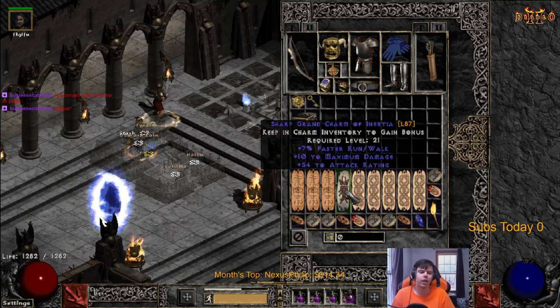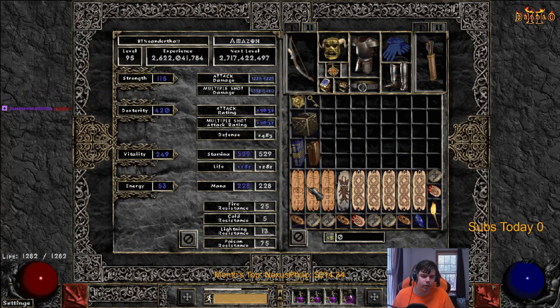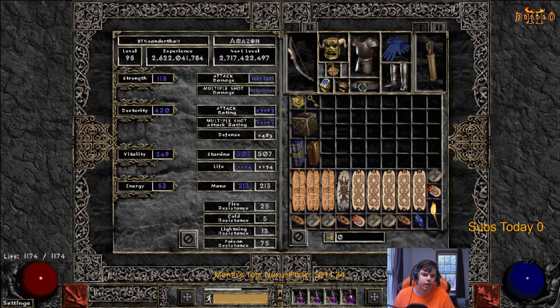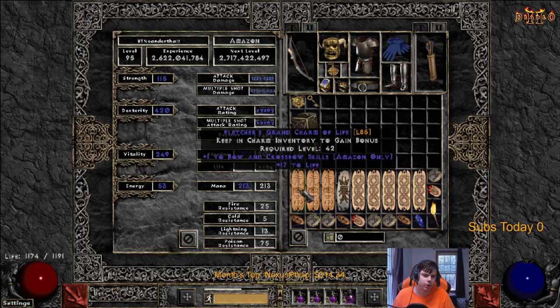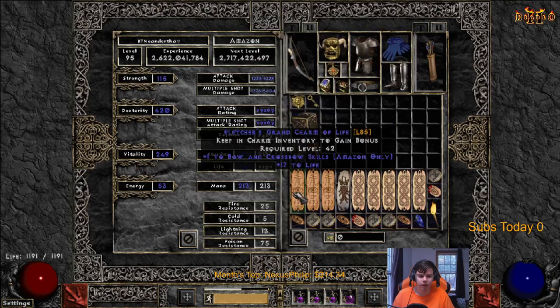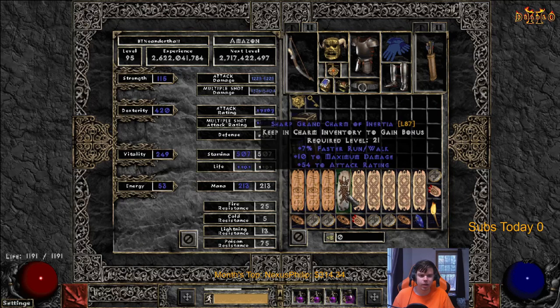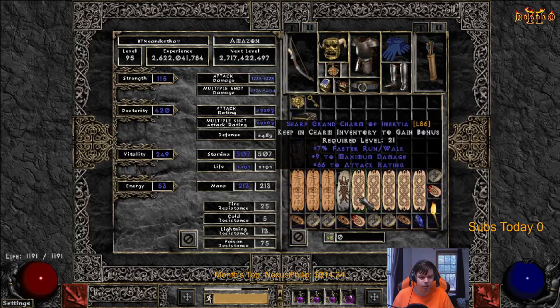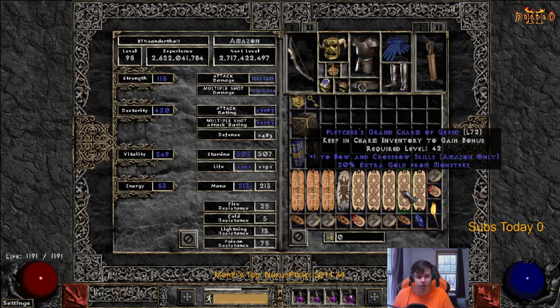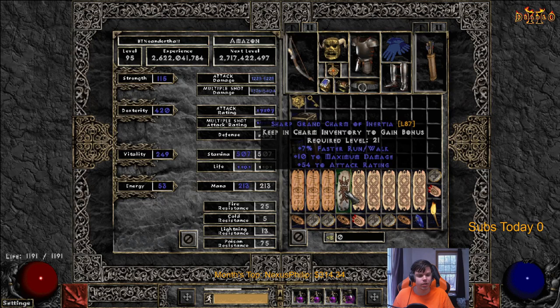Bone crossbow skillers have a higher average damage. Max damage charms are used for more characters so they're more expensive. When I take a bone crossbow skiller off and look at my sheet multi-shot, it's not adding that much damage to the tooltip, whereas taking the max damage charm off is like 100 damage difference. What's happening is the skiller adds six minimum and six maximum - it goes from 1376 to 1504 - but the ED buff isn't shown on the tooltip. So it's like hidden damage, whereas max damage shows all the tooltip damage from ED items. The tooltip is bugged.